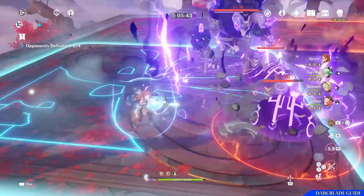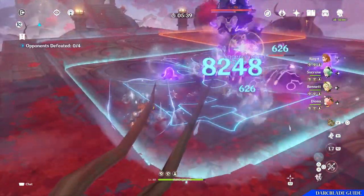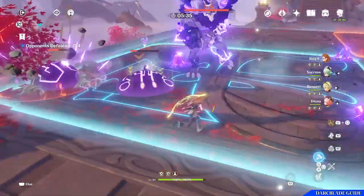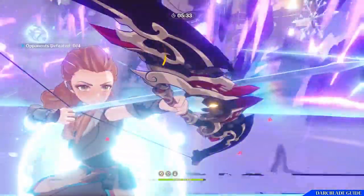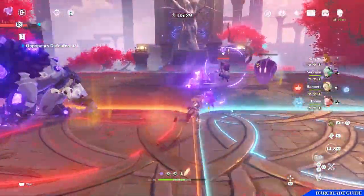With this build you'll only really be switching over to Aloy to perform her elemental skill and more importantly her elemental burst, rather than actually performing normal attacks. This allows you to deal massive amounts of burst damage with her ultimate, enabling some very high numbers with Aloy.